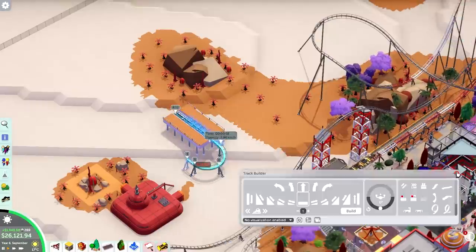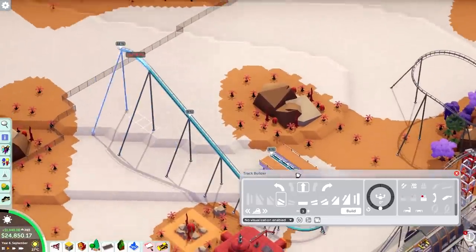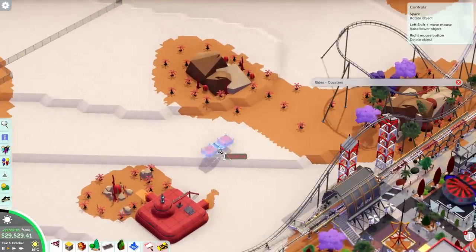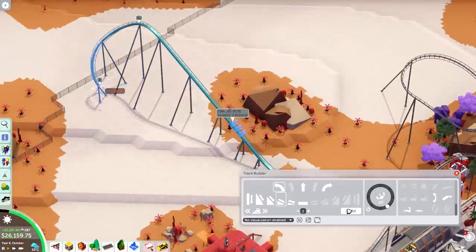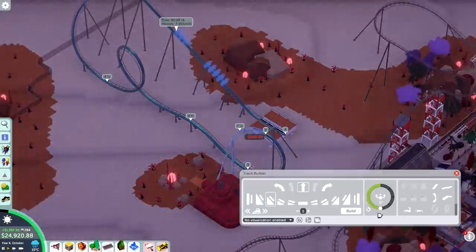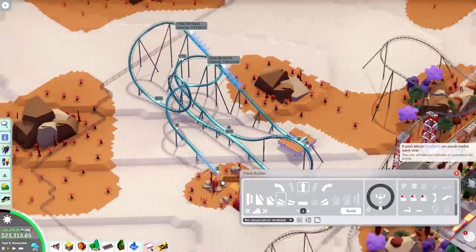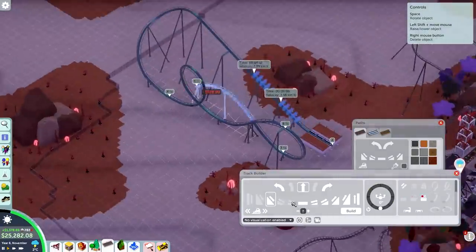The next coaster is going to be a B&M floorless coaster, and I think this is the first one in the playthrough so far. These coasters are always quite expensive and quite a major investment — not just in Parkitect, but in a real-life context as well. You usually just find these things in really large, rich parks. So I don't get to build these kinds of coasters too often in scenarios — it's more of a late game coaster. In this case I left my game running for a little bit, so there's a small time skip here just to get some more money. It turns out the coaster I just built made a lot more money than I expected — I think it's my most profitable one so far, pulling in $2,000 every month.